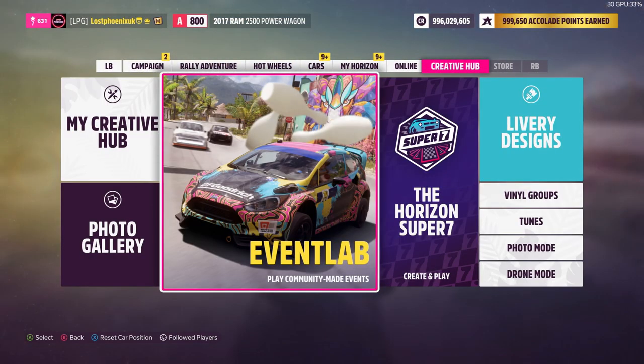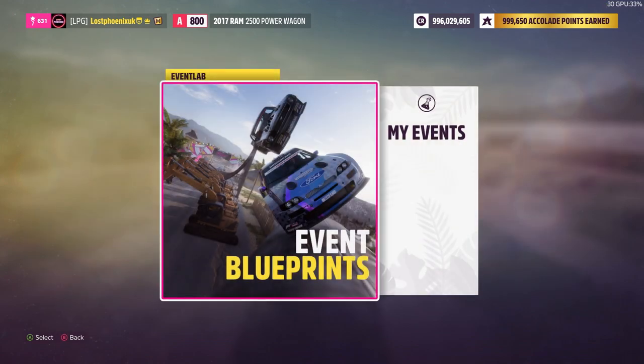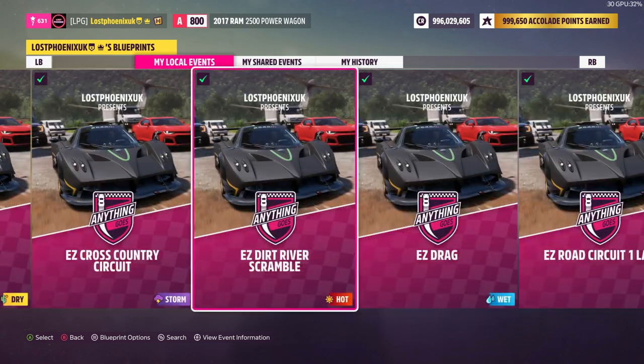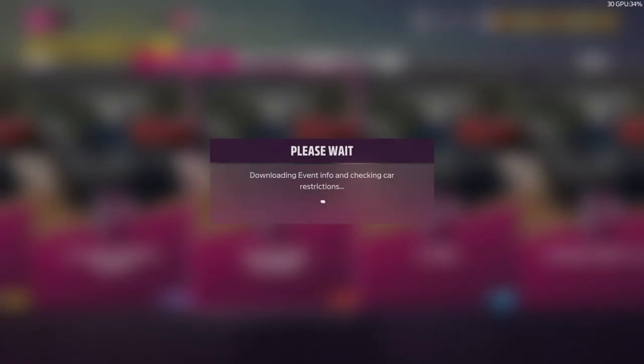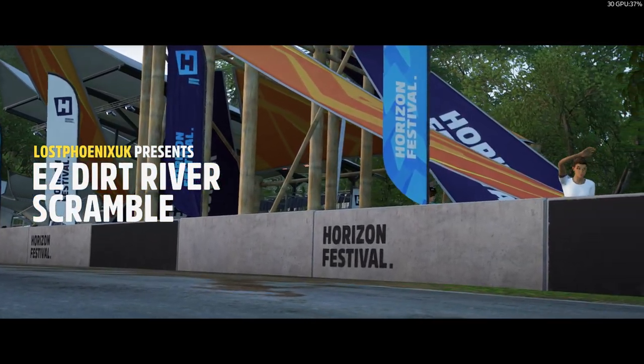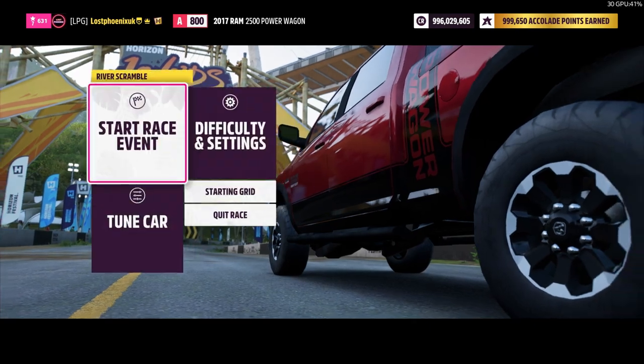Creative Hub, Event Lab — I'm going to go into my events because I'm a bit offline. Go into the normal ones and search for that share code. I've got that there, so I'll click on it.